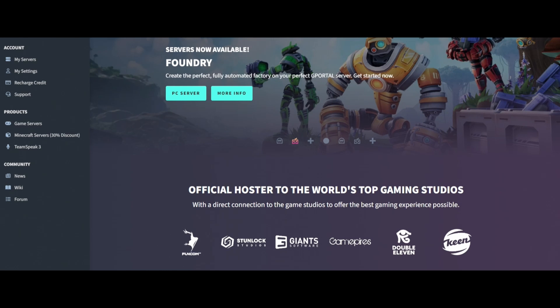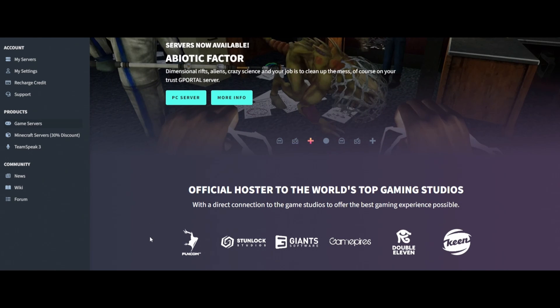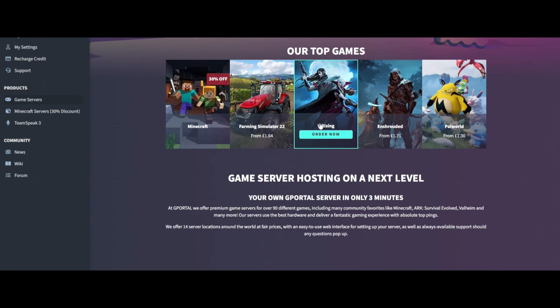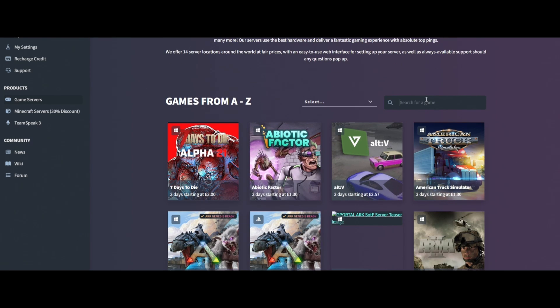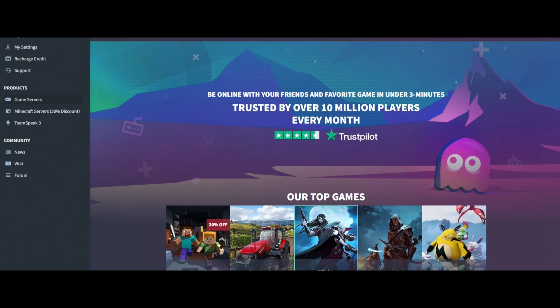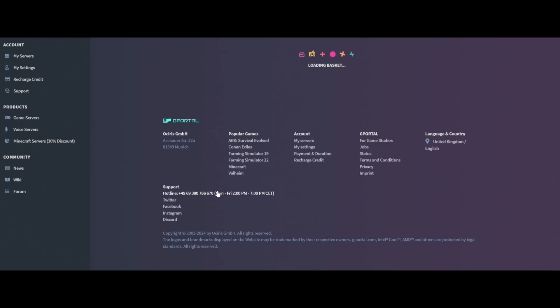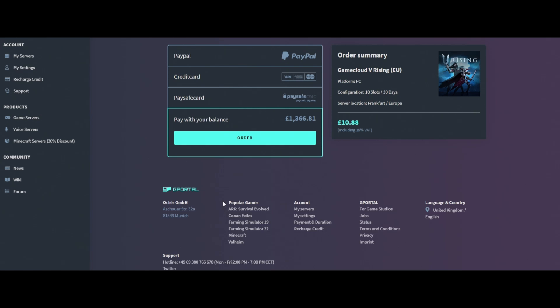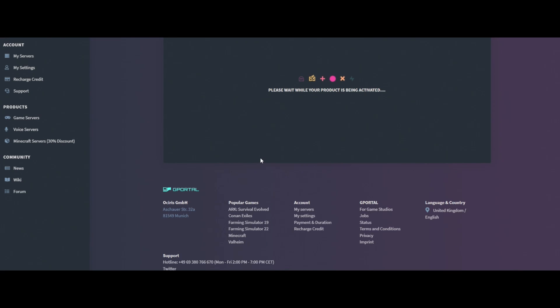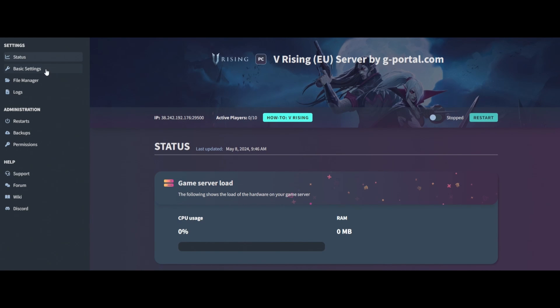The first thing you want to do is head over to the G Portal website using the link in the description and click on 'Rent a Server'. Scroll down and you'll see V Rising there, or if you can't see it, just type V Rising in the search and you can order it straight from there. Click 'Order Now', then choose pay with your balance, wait for it to be activated, you'll get the pop-up, and then it will load your server.